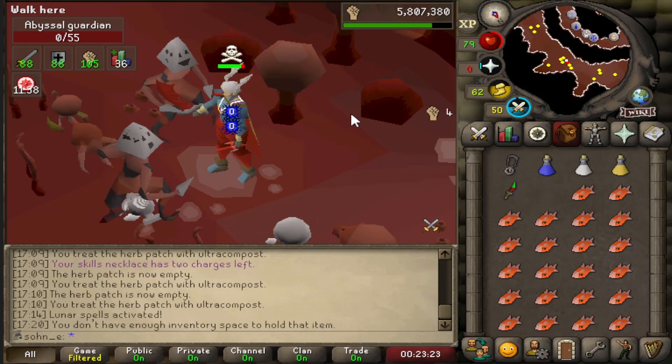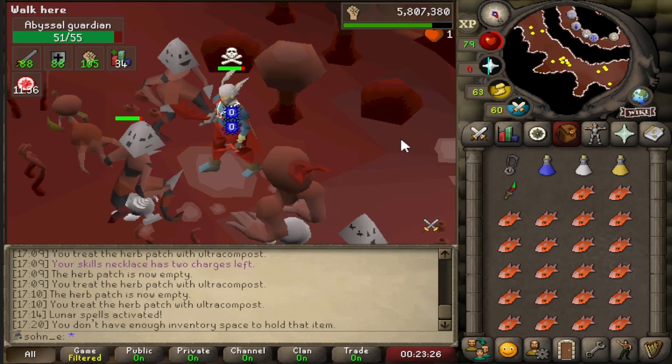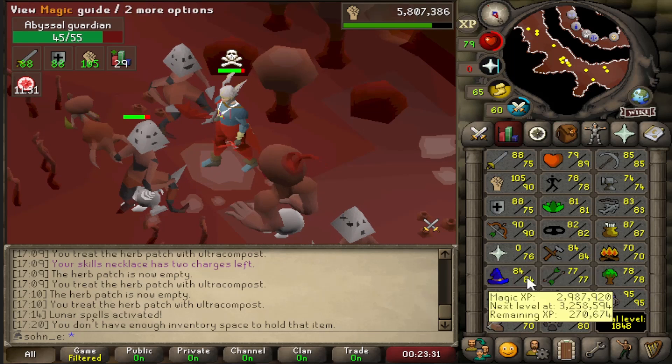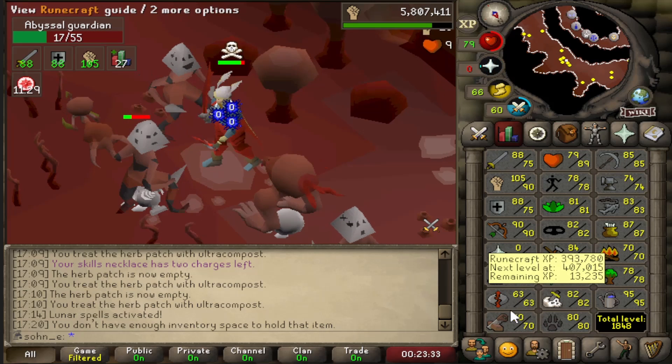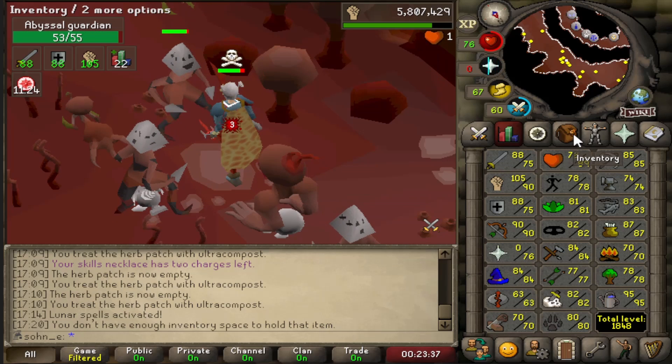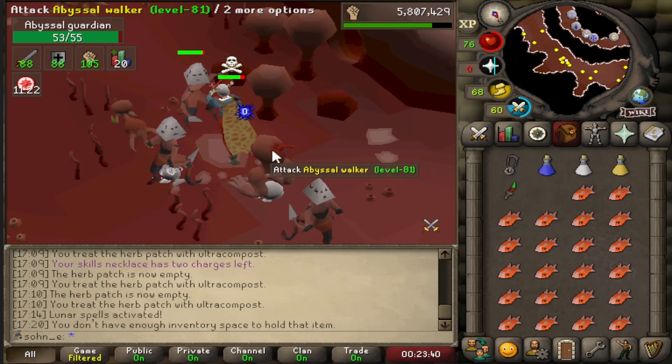From doing the quests we unlocked a few things, like access to the Tomb of the Mascot when that comes out. We also unlocked Guardians of the Rift, the minigame for Runecrafting XP. I'm thinking we should get to 65 and grind it out for a while because we want to get our Runecrafting up, and this would be a fun time to learn it.